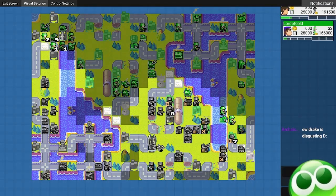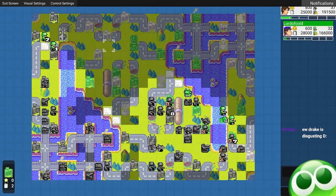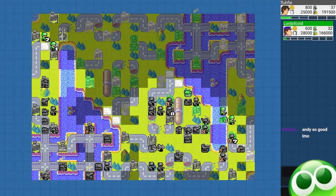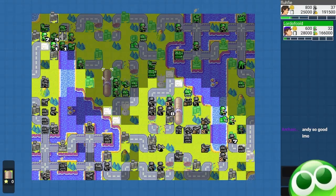I'm playing Andy, so I partially soft counter Drake's fuel drain. I could turn off my opponent's units so you can't actually see what's in the fog, but for replay purposes I'm turning it on so you see what's going on behind it.